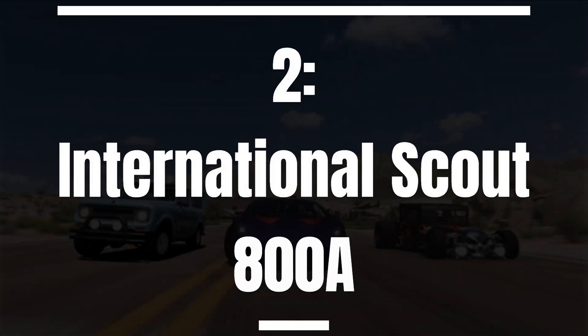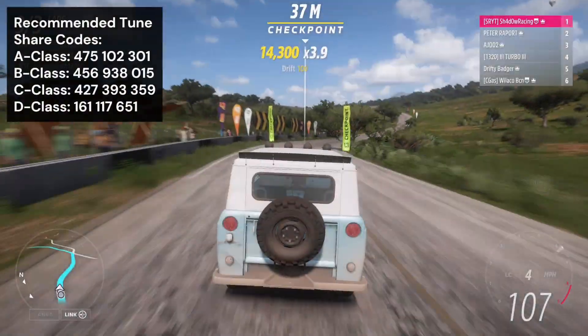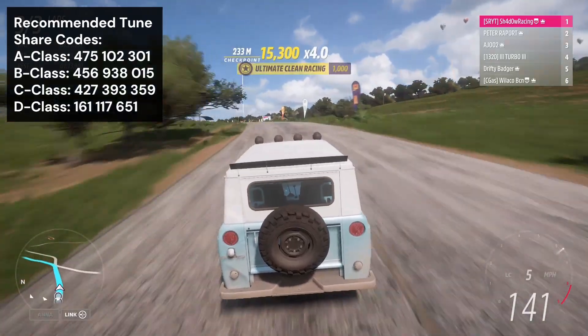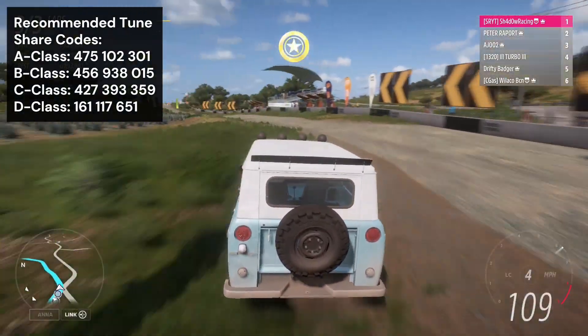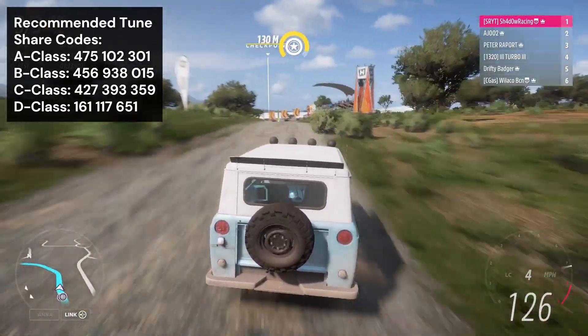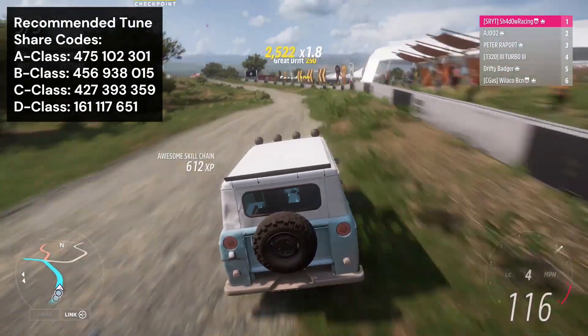Next, we have the International Scout 800A taking up the number two spot. This thing is a meta car for A, B, C and D-Class dirt and cross-country races. It has an edge over most other cars in the same class with its slight straight line speed advantage. Along with great traction and good rotation in the corners, it's simply a winning combination.